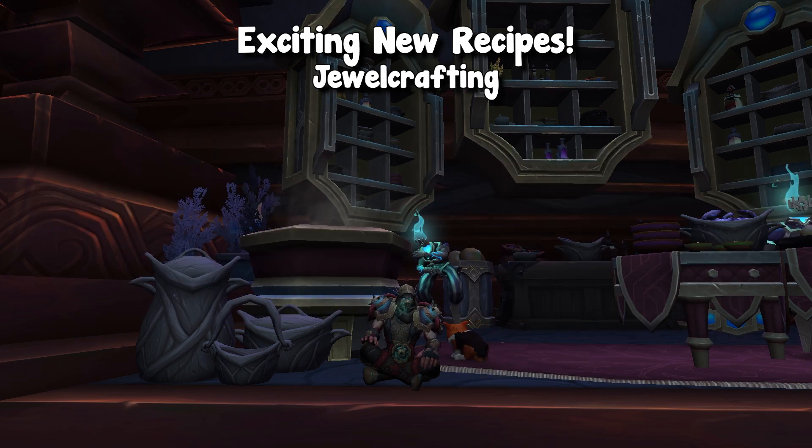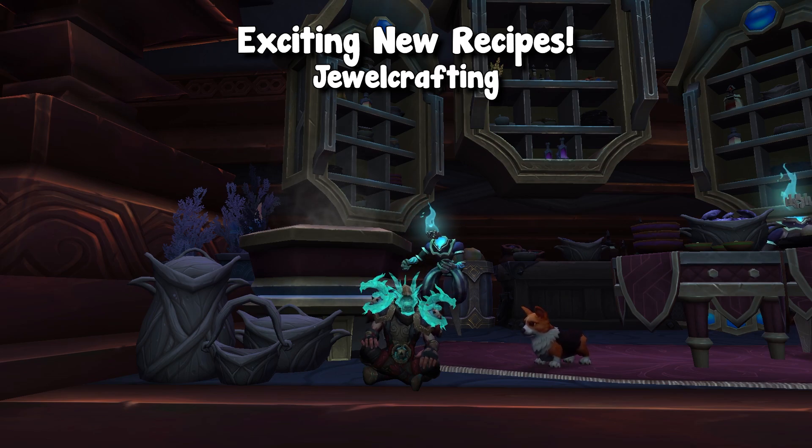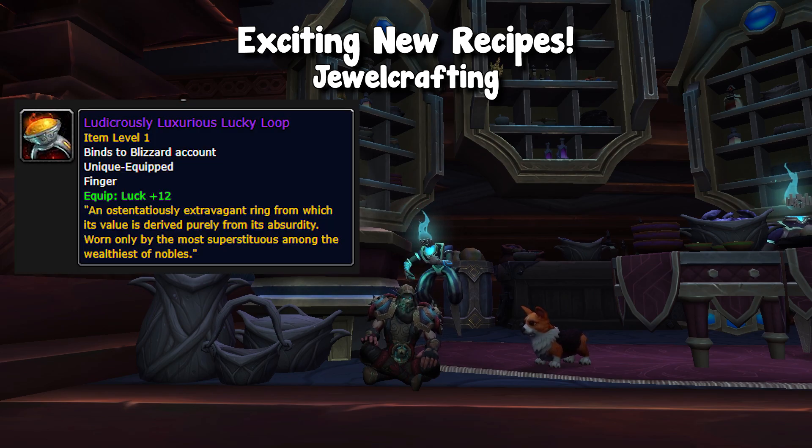Then we have jewelcrafting, which is pretty cool. We're getting a lot of different gems. Not only are we getting the blue quality and green quality like we have in Shadowlands, we're also getting the meta type of gems back at epic quality. We're also getting a list of trinkets. But there are two very exciting items. The first one is this weird ring which is bound on account, called the Lucky Loop, and all it says is that it increases 12 luck. We have not heard of that stat before. They claim that inspiration is the stat that gives you that extra procc chance of quality, but who knows — maybe luck is like a drop rate type of thing. We're not exactly sure.